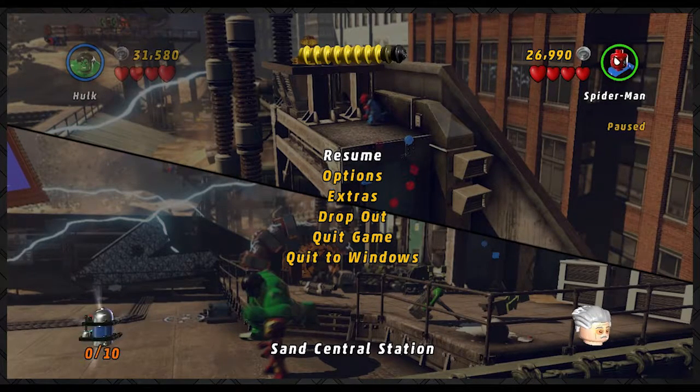Hello everybody, welcome back to Fat Chance! Good news everyone — we're back playing LEGO Marvel Superheroes. Apparently there are hidden Stanleys, and if you save all 50 of them you unlock Stan Lee as a playable character. Sadly we've gotten none of those collectibles in the bottom left. There are secrets, but you have to replay levels with certain characters to get them.